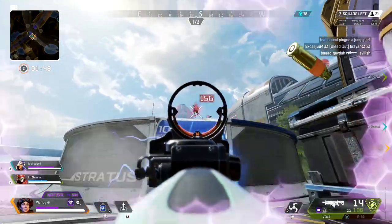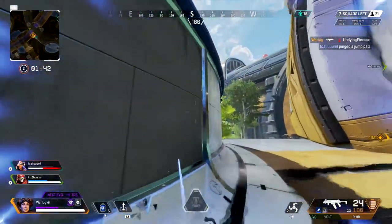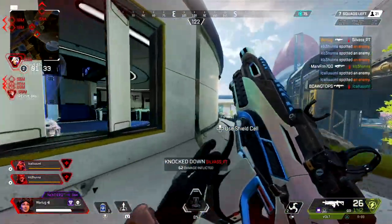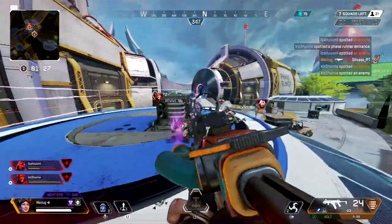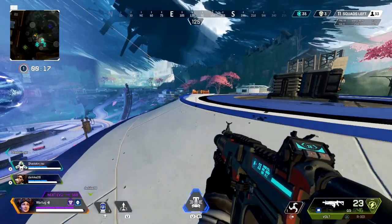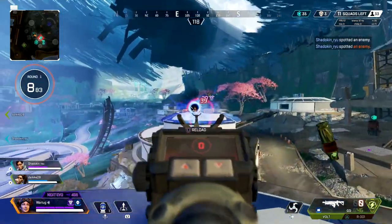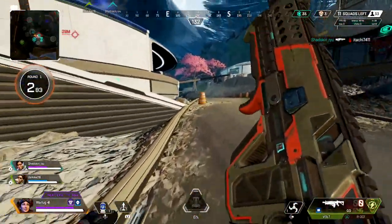Another big way to use the Black Hole is to get enemies off high ground. Olympus has a lot of different levels and buildings, and teams are going to live and die by the high ground. The Black Hole — just like Caustic's gas grenade — is a great way to get enemies off high ground, and then you can use Gravity Lift to retake that position. You can use this from any distance; line up your shot carefully because the Black Hole has a very large AOE, and placing it perfectly can take out a whole team.